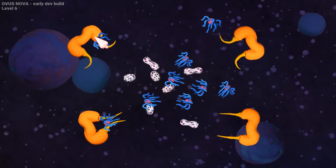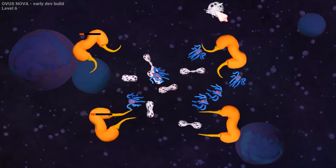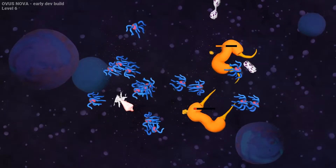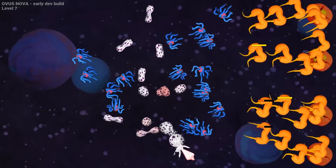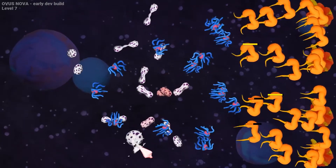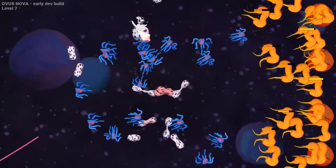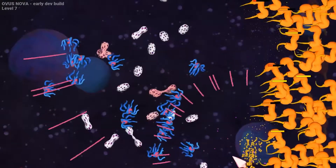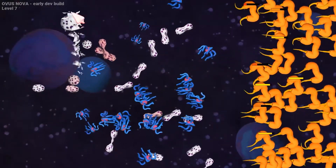So you control the blue creatures and try to kill the orange creatures. It's no problem if your blue creatures touch the orange creatures — they can do that, no problem at all. But the orange creatures will try to destroy your X. So be very careful when you turn your creatures into X, because if you're too greedy, they will all be destroyed by the orange enemies.